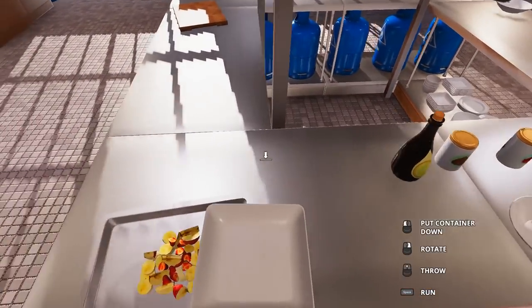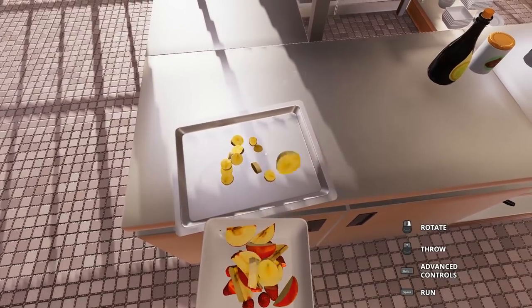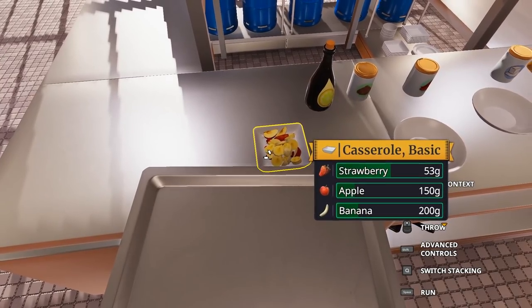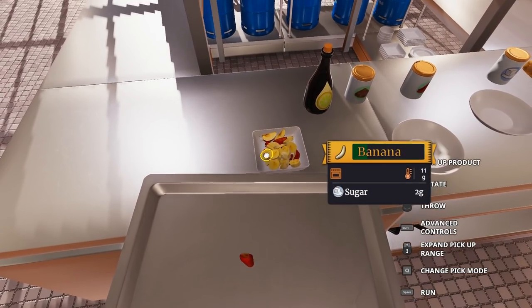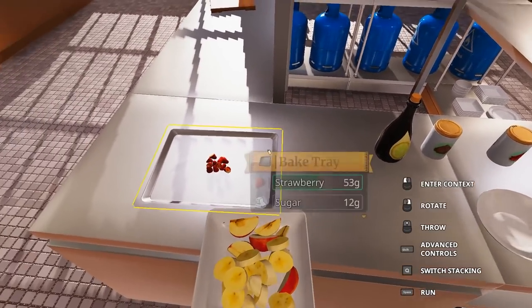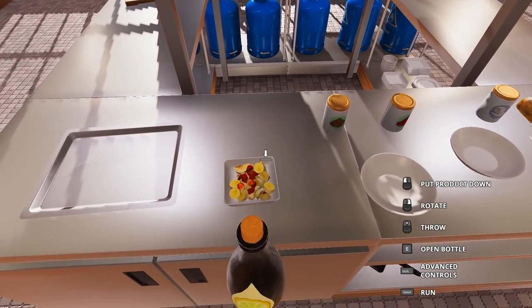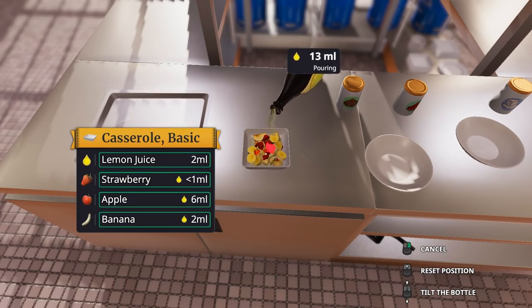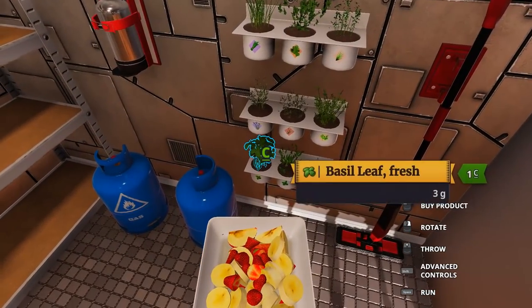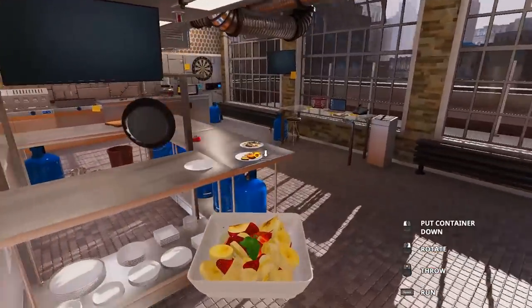Let's get a fancy casserole dish — boop boop — and the nanners in there. To give it a little bit of extra color, let's select all the strawberries so that they end up on top. Let's drizzle a little bit of lemon juice over the top — that'll do. And to really finish off the dish, let's grab three mint leaves. Now you can have a fruit salad!